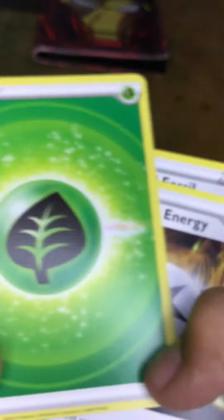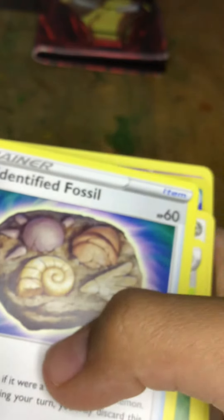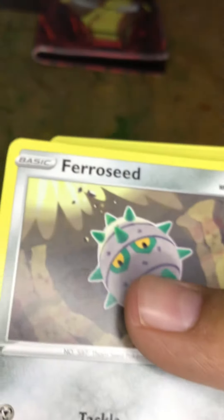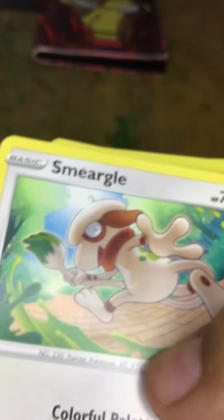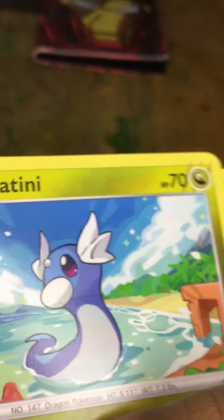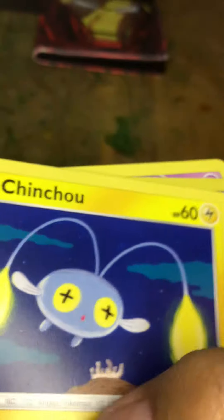Got leaf. Regenerative energy — I don't know how to say that. Re-guard energy. Frost. Smeargle. Hesper. Jatini. Chinchou.